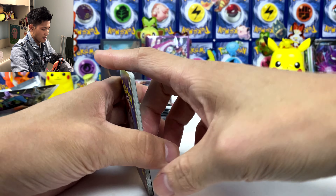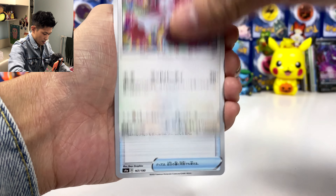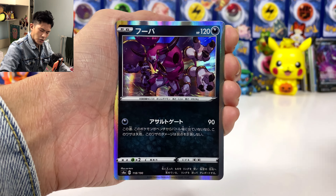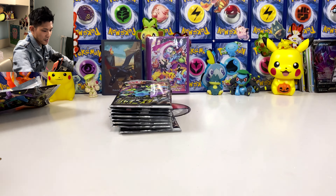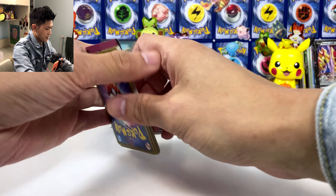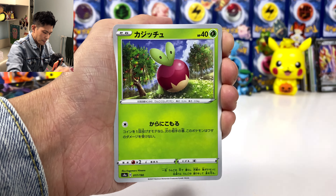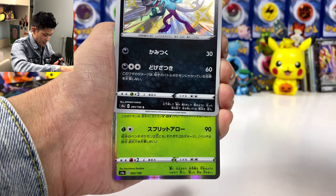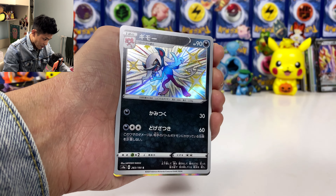Second box — the first box was actually pretty good. We got Duraludon, we got another Crobat — let's put everything at the back. We got special dark energy, Jolteon, and Salamence. Give me the gold card Eternatus V-max, it's all I need. We got Rotom-Cut.